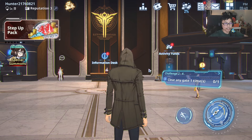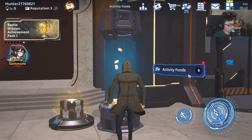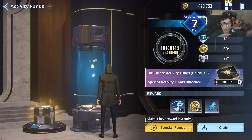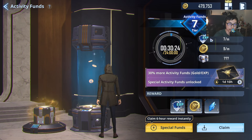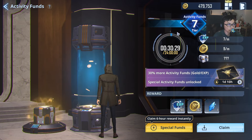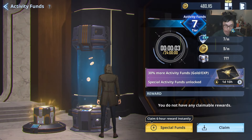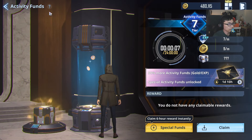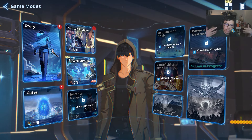The game has an idle feature in it. There's this thing called the activity funds — you can basically accept this and it fills up every single day. You can see there's a 24-hour countdown, and then you can get your EXP, gold, and materials depending on what tier you are. The game doesn't really have a stamina system, and this idle system is how the game's resources come to you. This could be a good thing or a bad thing depending on whether you like this kind of idle system or a stamina-based system.